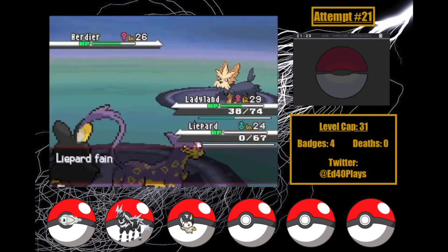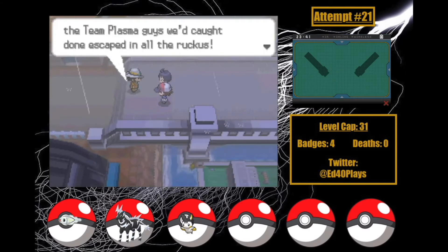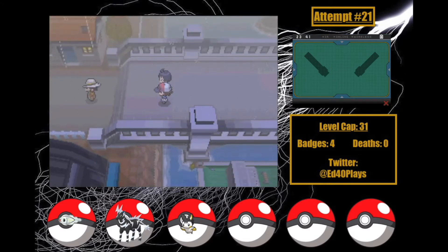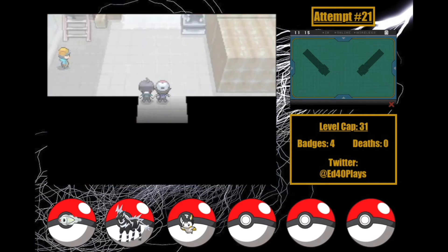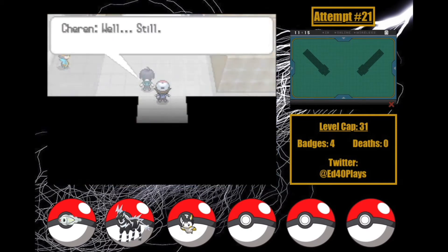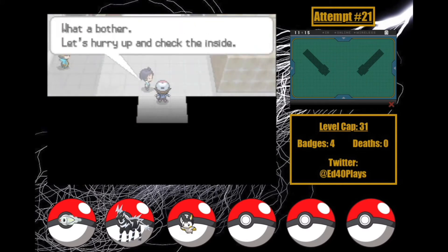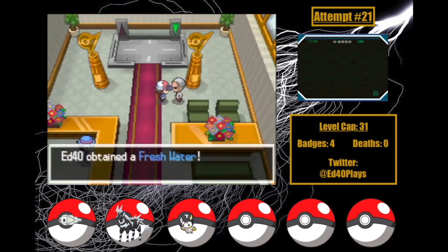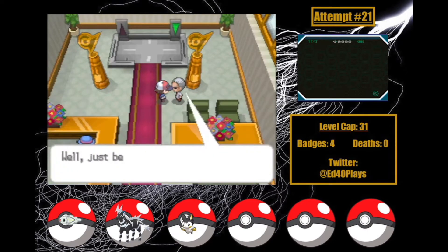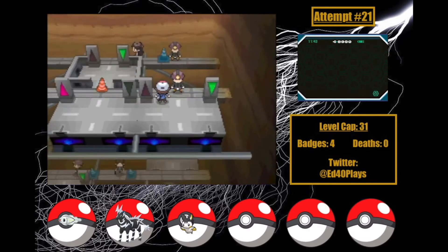We then defeat the champion's champions, even though Ladyland carries us. Clay blames us for allegedly helping Team Plasma escape, but then makes us round them up — this man does not have a good idea of who to trust. We go and explore Cold Storage, and Cheren makes me do all the searching while he stays at the door. I really didn't luck out with this deal. It's time for Clay, and I've got a couple of weapons I'm excited to use: Boogaloo's Flame Charge and Ladyland's newly learned Acrobatics. I'm really embarrassed to say I apparently didn't record footage for this battle, so I'm just going to show footage of the gym leading up to it.